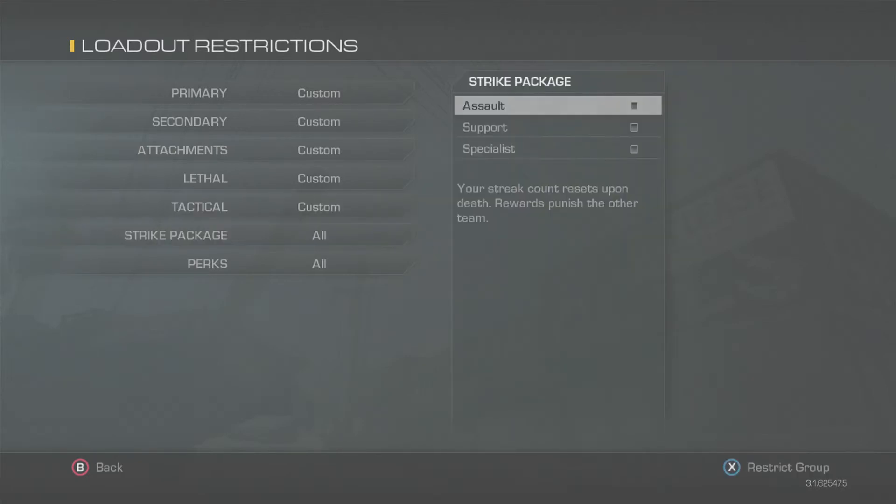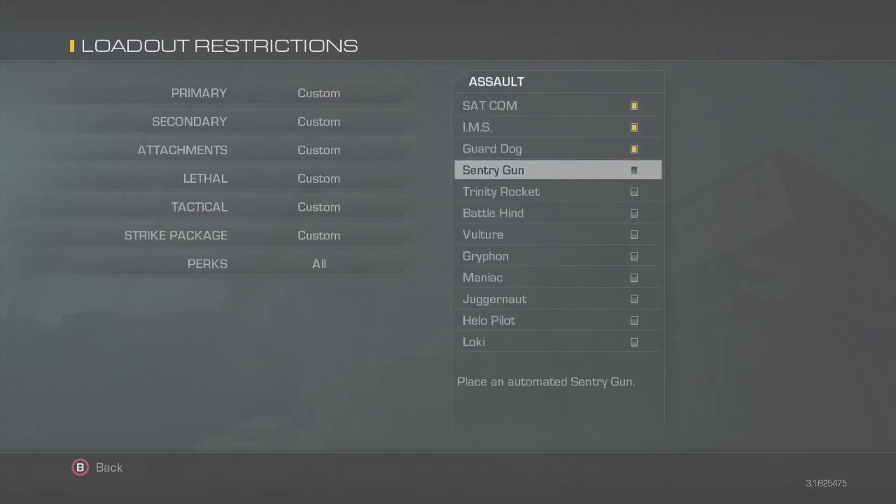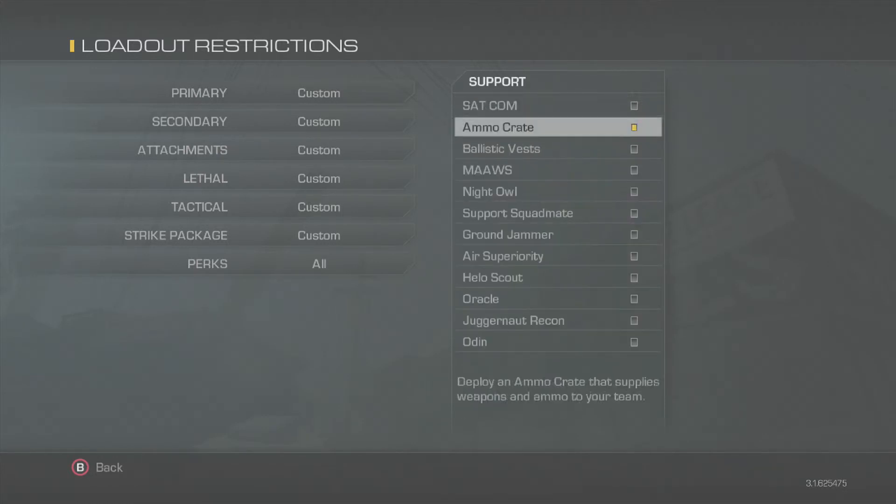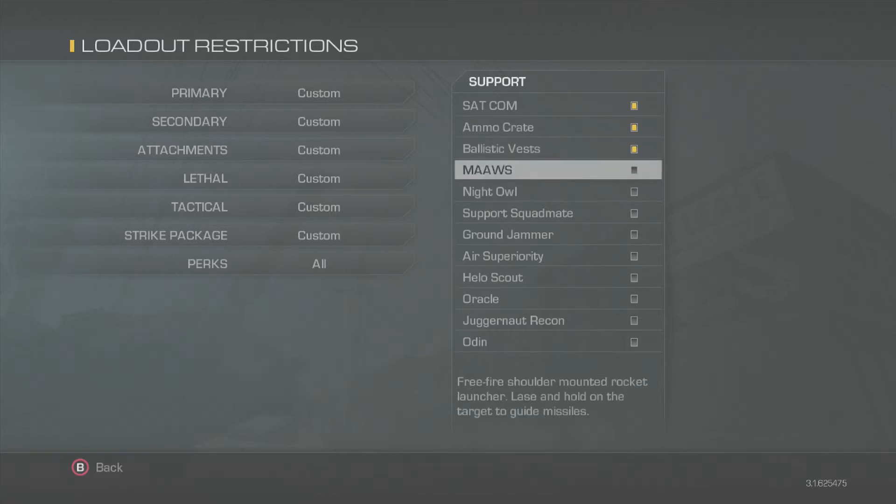Ban the IED, C4, nine bang, motion sensor. For support scorestreaks, ban the sentry gun, satcom, guard dog, and IMS.